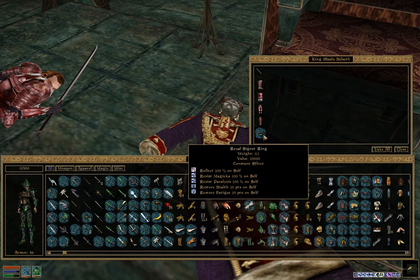As for the royal signet ring, it is the best ring in the entire game. It has a 100% chance to reflect everything that comes at you, 100% magic resist, 100% paralysis resist, and it also gives you 10 health and 10 fatigue every second on self. So it virtually makes you unkillable for the most part.